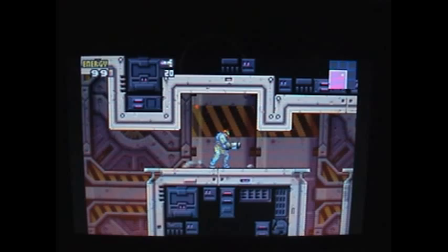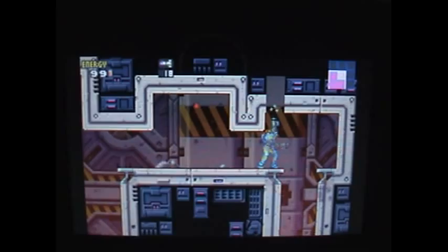Then our second one is up here — fire missiles up to here. Get our second energy tank, which is going to help us a lot when fighting the boss.